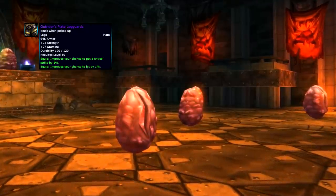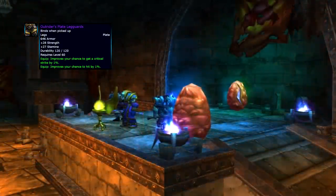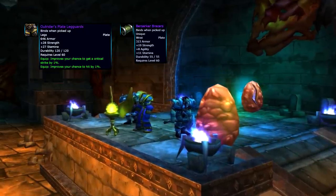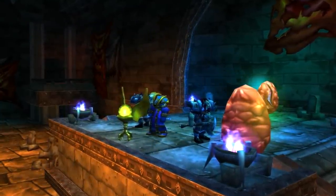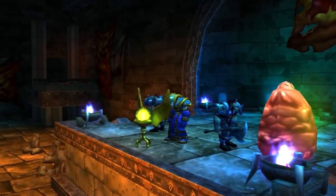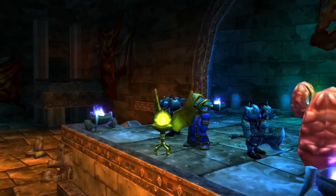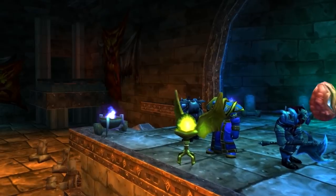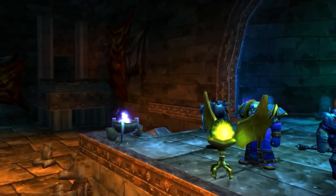The Outrider's Plate Leggings provide 28 strength, 27 stamina, 1% hit, and 1% crit, making them best in slot in both PvP and PvE. On top of that, you get the Berserker Bracers, which also become best in slot for warriors and ret paladins. Those things are worth getting Exalted for — maybe do weekends, maybe get a premade, or target weekend battlegrounds when reputation and honor gain are increased. The only time you can replace them is probably in AQ40, or Tier 2.5, or titanic leggings in Phase 5.